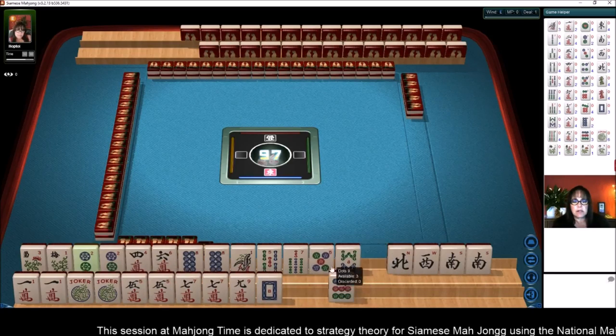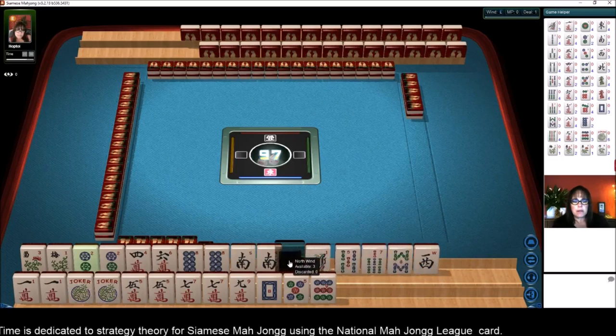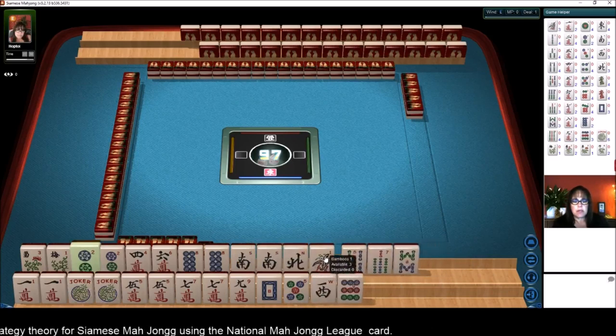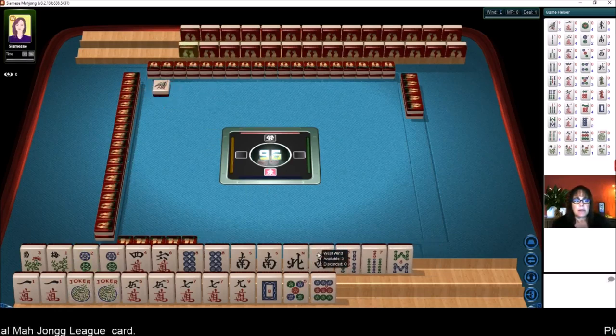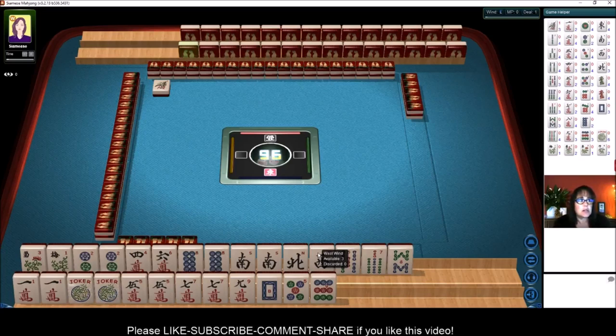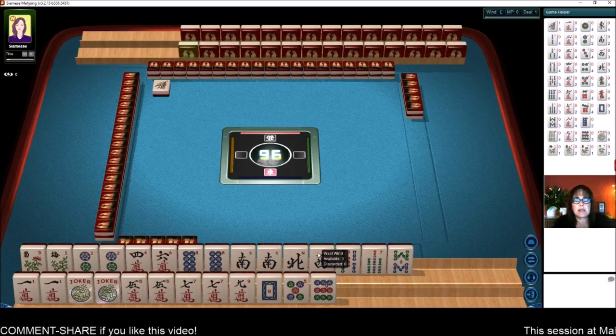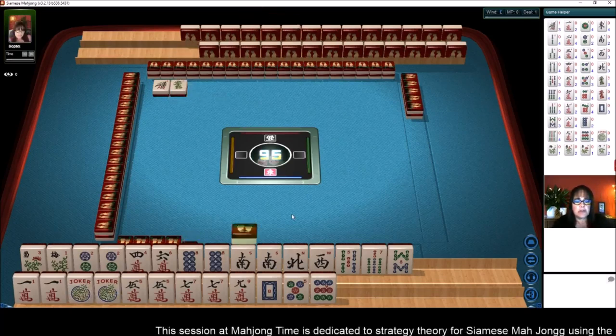We have all these tiles down here to get rid of. Let's hold the souths for joker bait. I think we're ready. I believe you get 2 minutes to start the game at the beginning, then 10 seconds for a decision when you pick a tile, and the opponent has 10 seconds to make a decision on a discard. Maybe you get a full minute, or maybe they get 2 minutes for their first pick too.